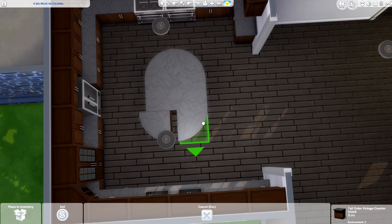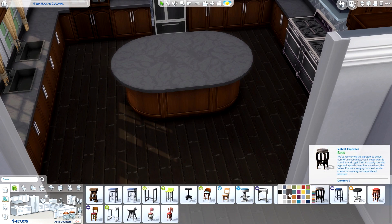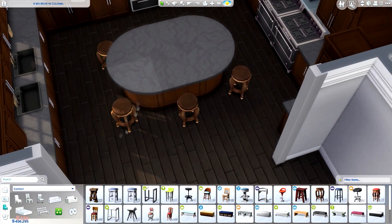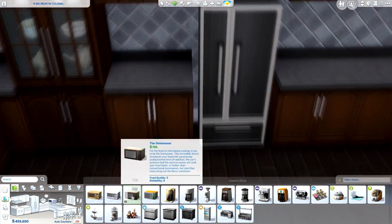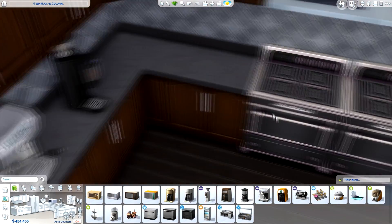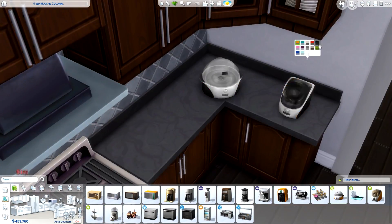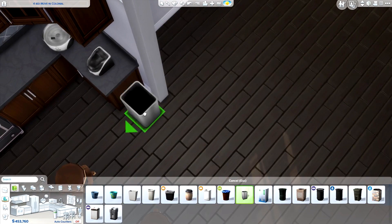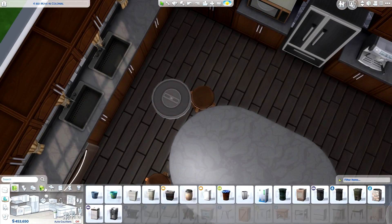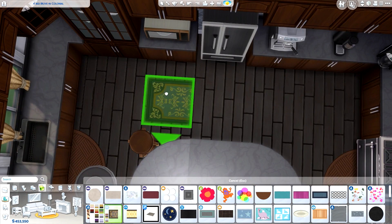We're currently working on the kitchen. I went for a neutral colour scheme throughout the house. Most of the rooms actually had their wallpapers already put in — kind of plain neutral colours. I think I changed one or two of the upstairs bedrooms, going with blue and pink for a boy and a girl's room.